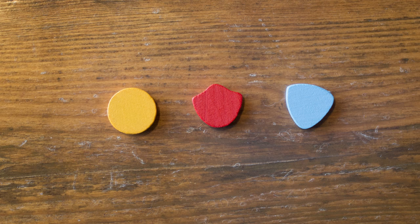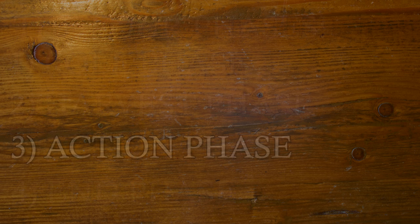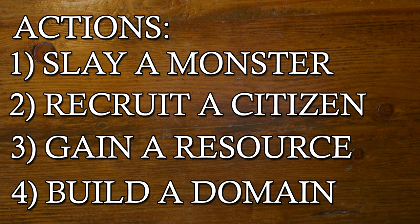During any harvest phase where your citizens do not activate, you may choose to take one gold, one strength, or one magic from the bank, regardless of whose turn it is. After the harvest phase, we're on to the action phase. During the action phase, a player must take two actions chosen from the following list. A player can choose to take the same action twice.